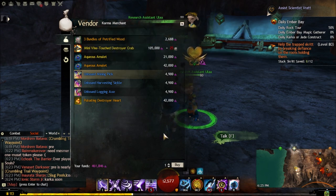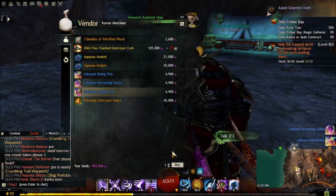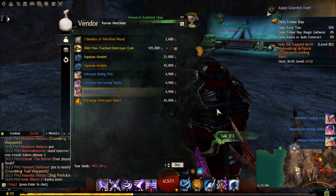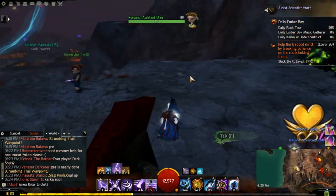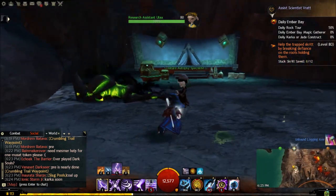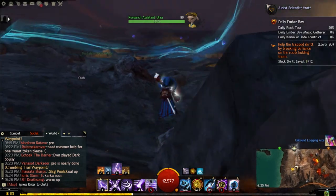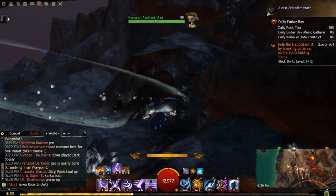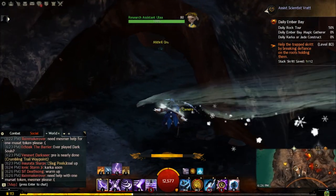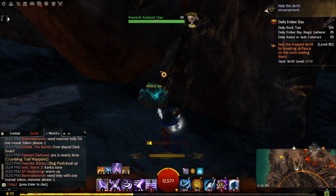If you buy these harvesting tools, you can actually get Unbound Magic from harvesting. Usually if you were to mine something, instead of just getting the regular resources such as ore, you can also get Unbound Magic. And like I said at the beginning of the video, we do need Unbound Magic to make some gold, so this is a great tool to pick up.